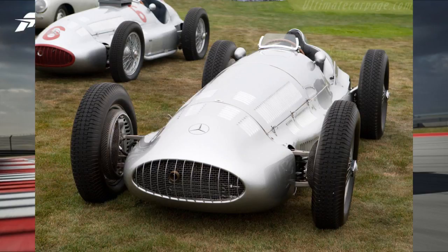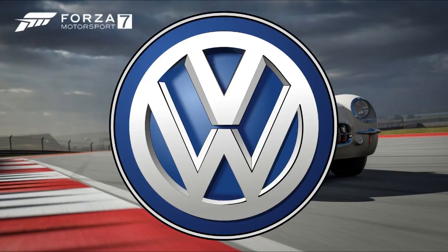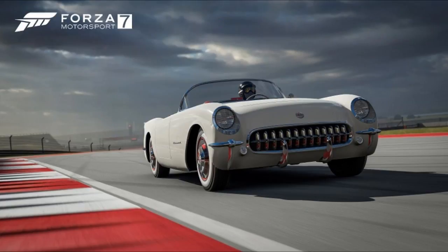We've got the 1939 Mercedes-Benz W154 as well. So guys, this video is just pointing out some of the cars announced for the second week of Forza Motorsport 7 car reveals. We got the classic ones today — I wonder what we get next week, maybe hot hatches or something. I'm pretty stoked that Volkswagen is in the game; I really missed them in Forza Horizon 3.